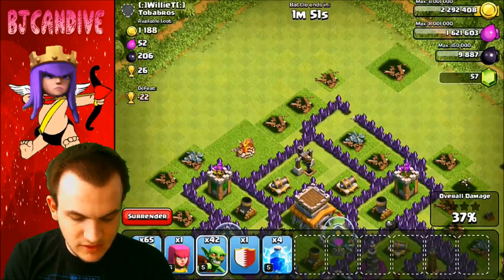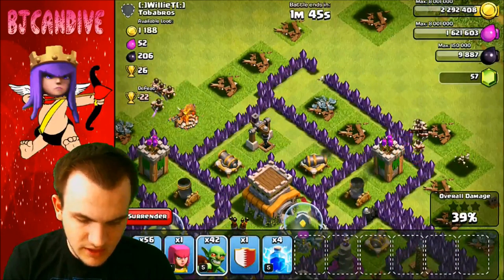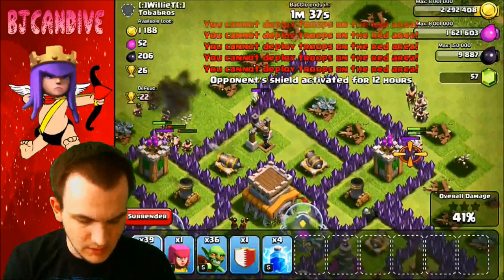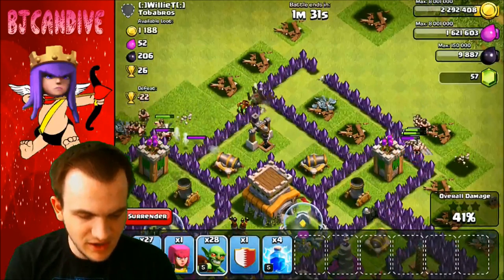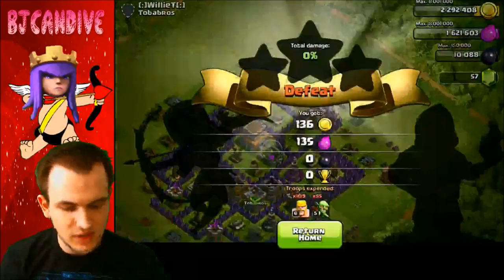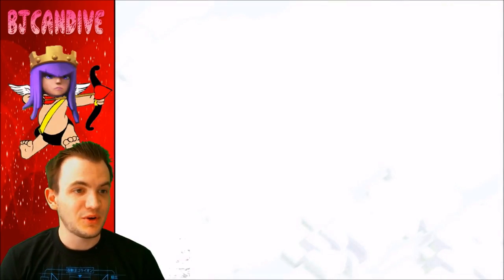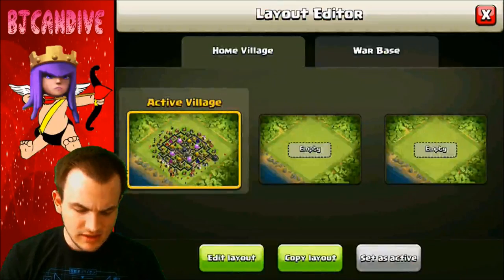Finishing up this raid — dark elixir is definitely worth it. I'm putting down barbarians to distract the mortars so the goblins can get through. We're through — that's going to put us up to 10K dark elixir. We got almost 500,000 loot there. No loot bonus in Silver league, but that's okay since I find so many inactive bases here.